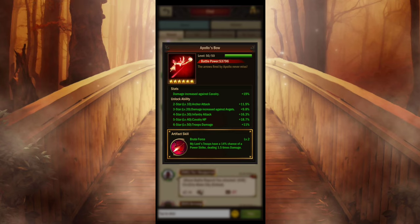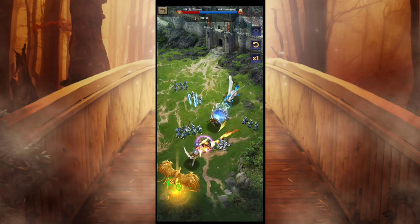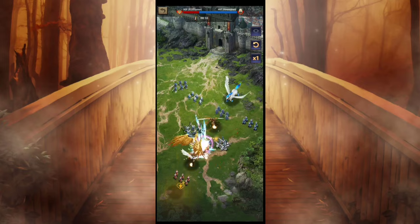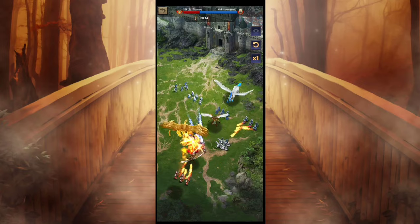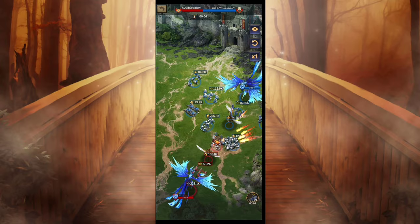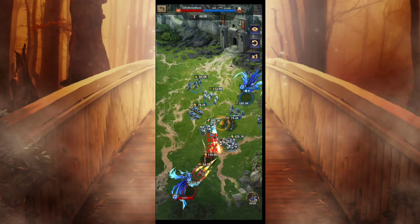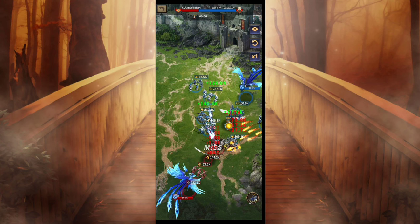The fifth artifact is Brute Force. Archer attack is the second star ability, however it can also be used with mages. It has a chance to land a power strike which deals 1.5 times the normal damage. Unlike others, it doesn't have a specific animation. Game officials stated that the skill of this artifact is similar to a crit, so please pay attention to the damage in the battle replay.